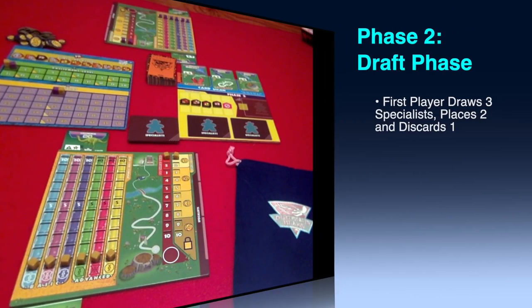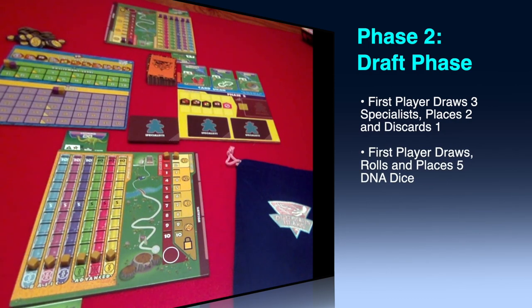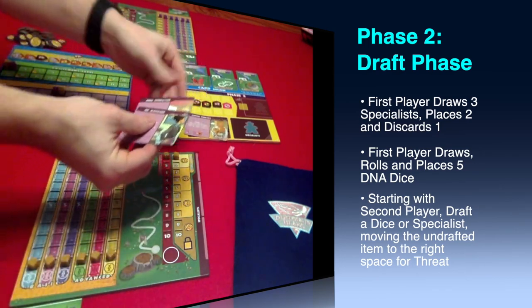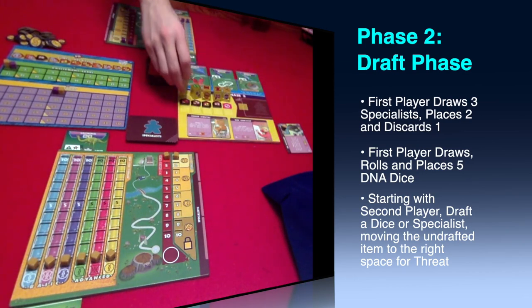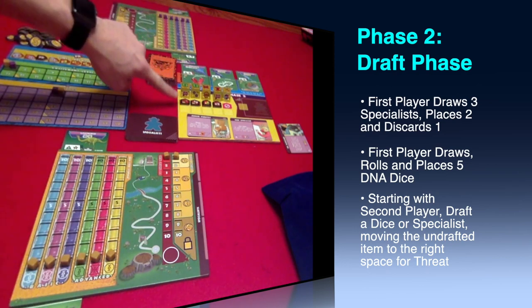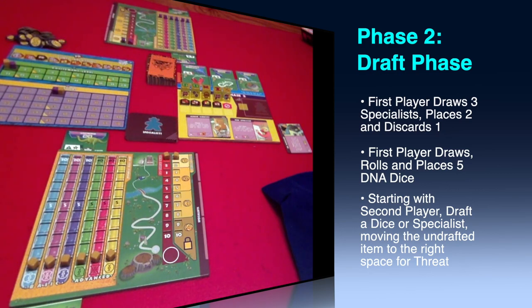Phase two is the draft phase. The first player will draw three specialist cards, place two of them on the specialist locations on the draft board, and discard the third card. Then the first player draws five DNA dice, rolls them, and places them in any order on the draft board. Starting with the second player, each player chooses between selecting a die along with the plot twist benefit underneath or a specialist card. Each player makes this decision three times, leaving either one specialist card or one die remaining.